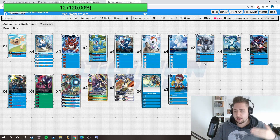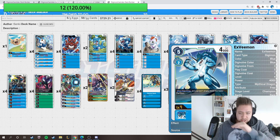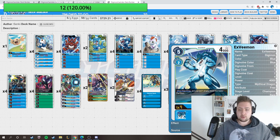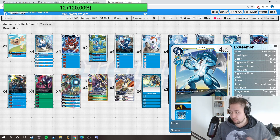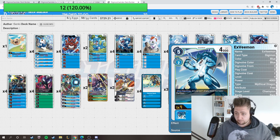We have four XVmon. You might digivolve one of your level four or lower Digimon, so you attack with the Jamming Vmon, play him, or digivolve him into another Digimon, trigger the effect, unsuspend your Vmon, or make multiple checks with multiple memory if you have it. So you have a lot of pressure with him.